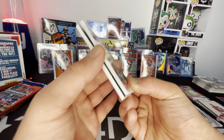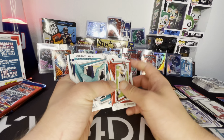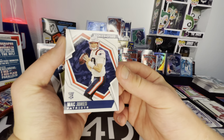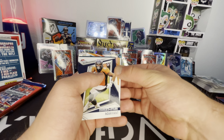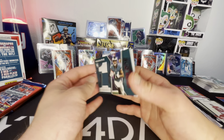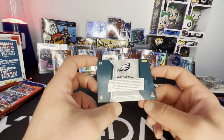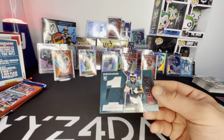Looks like we got a mem card in here — that's cool. Got Gronk, Travis Kelce, Devontae Parker, Ryan Tannehill, Alvin Kamara. We'll save the patch for last. Base Mack Jones — hell yeah. Rookie rush Rondell Moore. Action pack Deion Jones, Noah Fant. It's an Eagle — please be Devontae Smith at least. Kenneth Gainwell. It's the red — year one red Kenneth Gainwell patch. That's cool. I wish it was Devontae Smith, but I'll take it. Not guaranteed at all in these boxes.